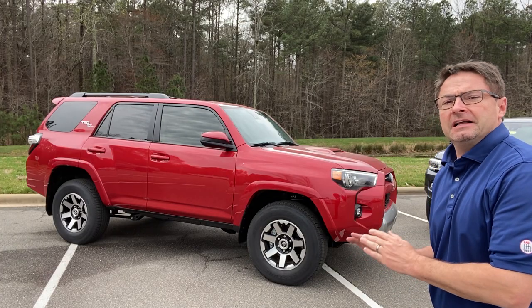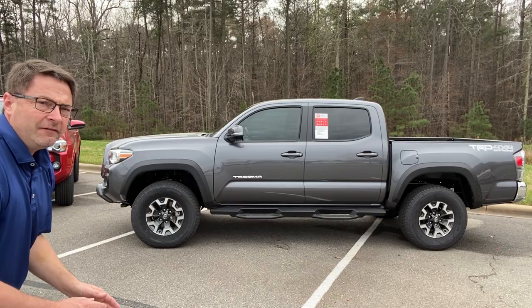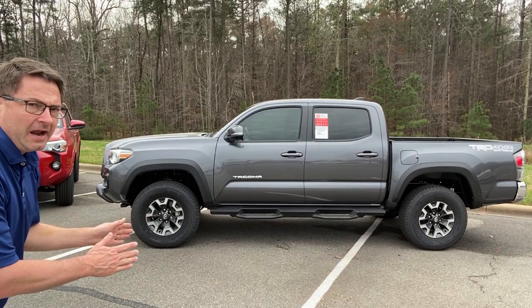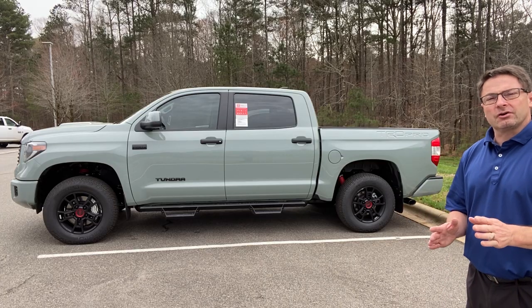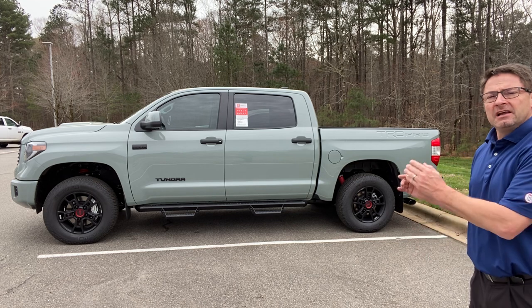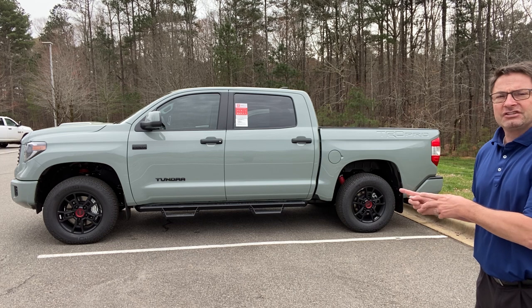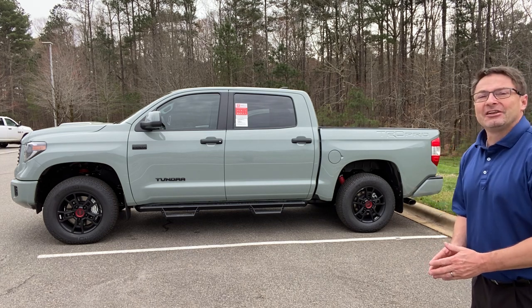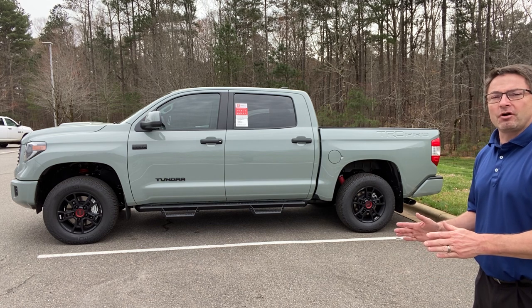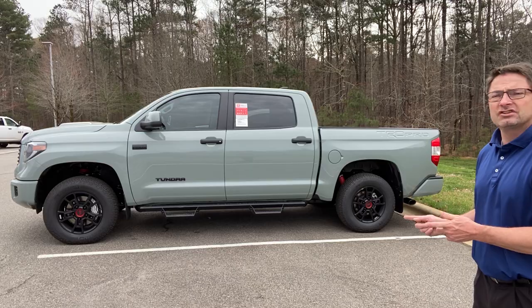You can see it on a 4Runner just like this 4Runner TRD Off-Road in Barcelona Red. You'll definitely find it on this magnetic gray Tacoma TRD Off-Road. One vehicle you will not find crawl control on or multi-terrain select is a TRD Pro Tundra or a TRD Off-Road Tundra, but I just wanted to find a way to get in this Lunar Rock Tundra TRD Pro because it is a monster. It's a beast. Just look at it.